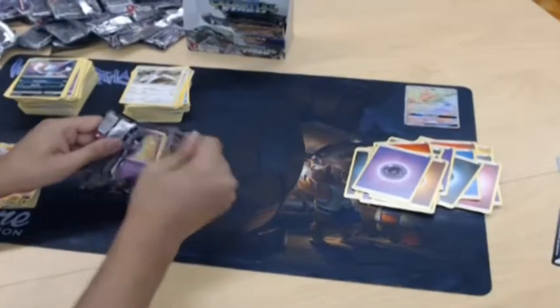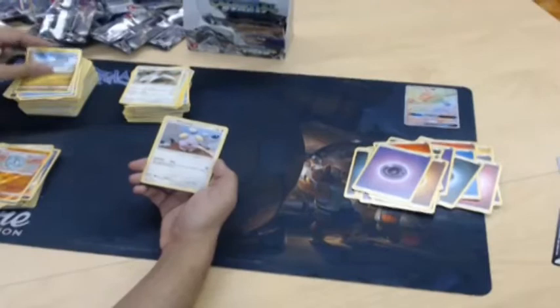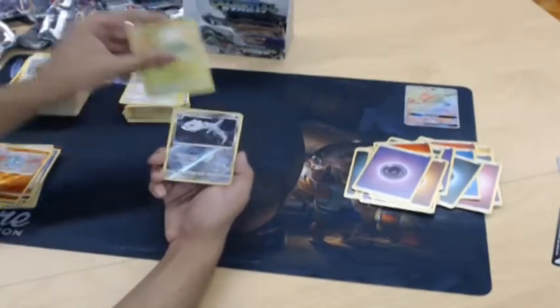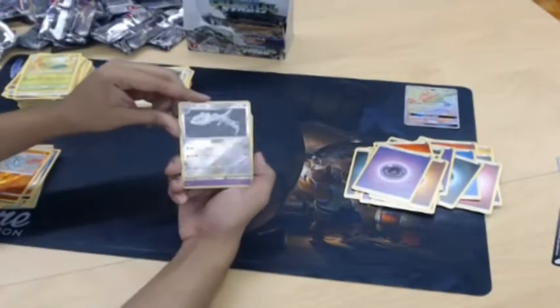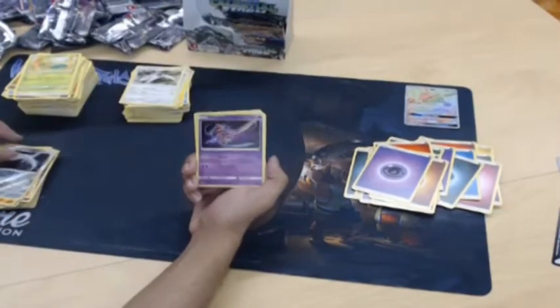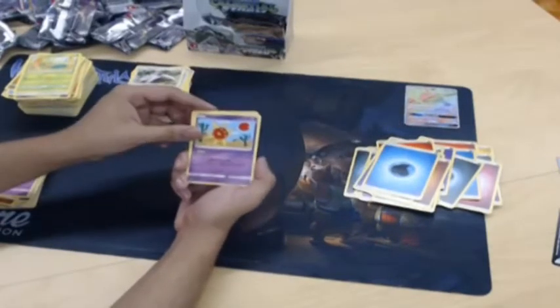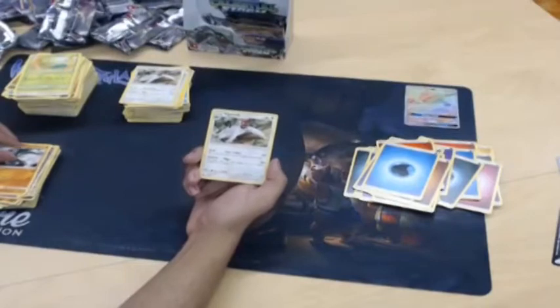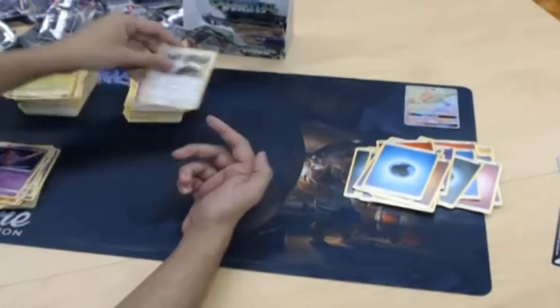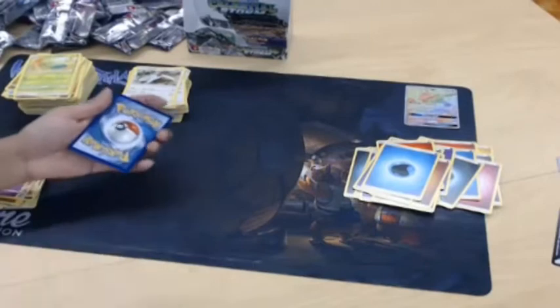Steelix looks like an Onyx but it evolves from Onyx actually. Whoa, foil Deoxys — nice! Water, water. One thing I really like about Pokemon is that your energy is a part of the deck, unlike other card games where you just get your resources for free like Hearthstone. But it's quite obvious that Wizards designed the game because the energy system is very similar to the mana system in Magic.